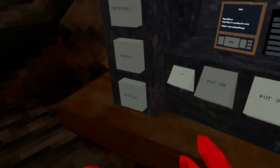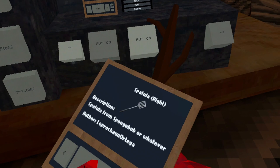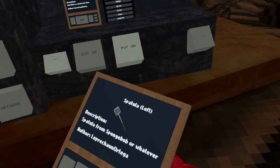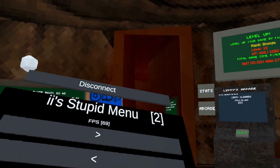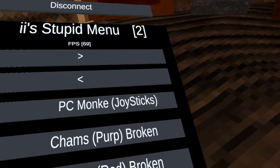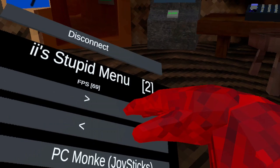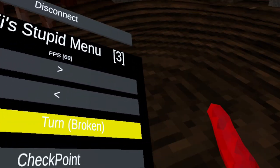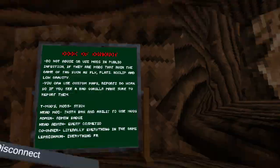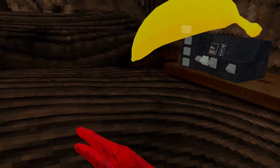Oh, it's not stick — hold the stick, hold the spatula. All right, don't click PC Monk because it crashes your game. I wouldn't recommend clicking these because they're broken and I honestly don't know what they do. Does the turn work? Oh, it does — I don't know why it says it's broken. Checkpoint — this one works.